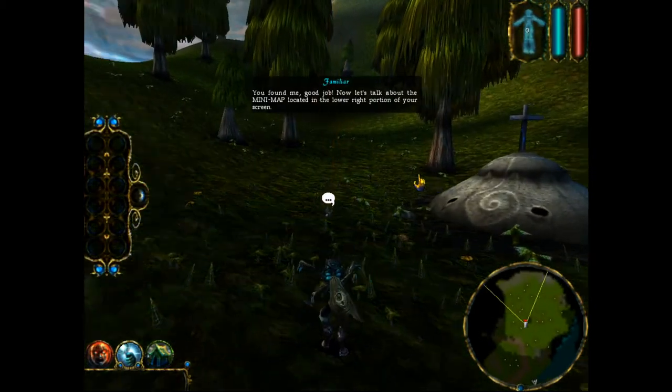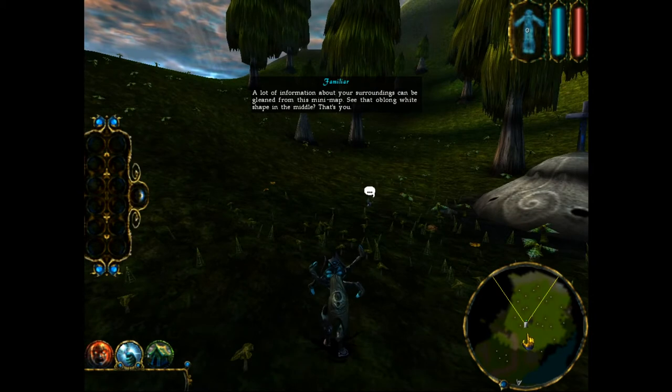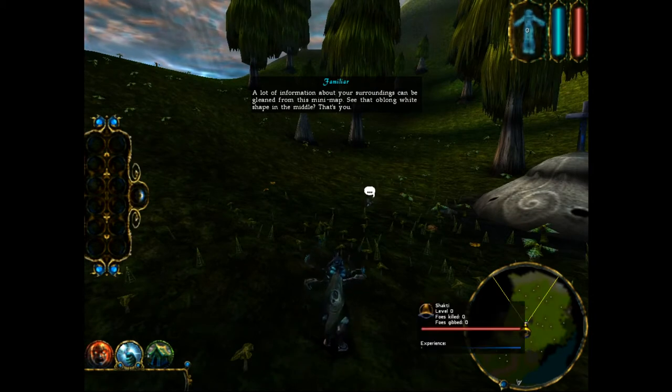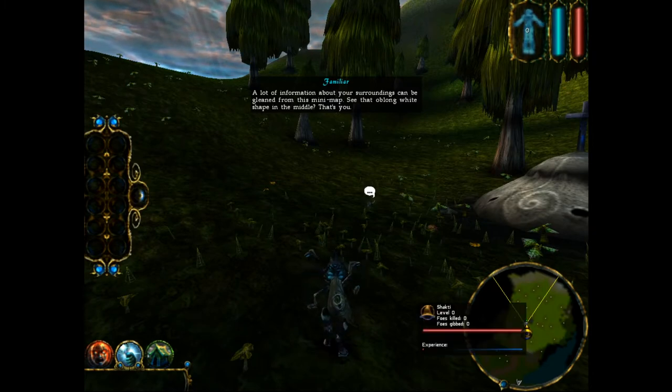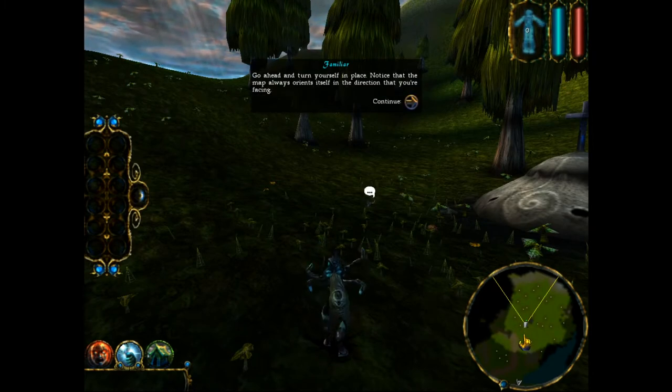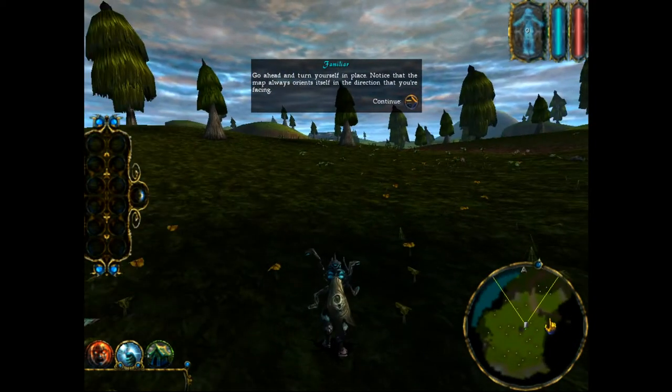You found me! Good job! Now let's talk about the mini-map located in the lower right portion of your screen. A lot of information about your surroundings can be gleaned from this mini-map. You see that oblong white shape in the middle? That's you! Go ahead and turn yourself in place. Notice that the map always orients itself in the direction that you're facing.